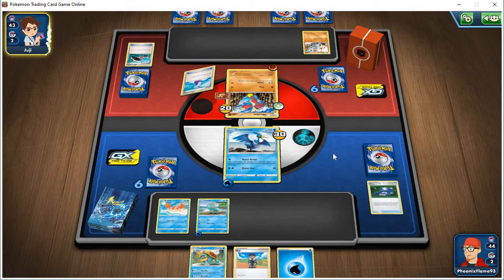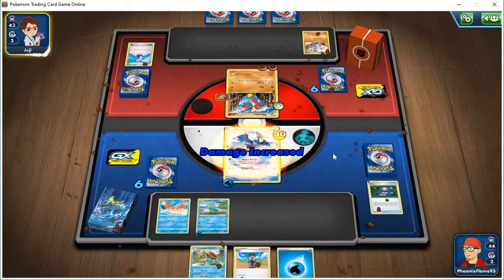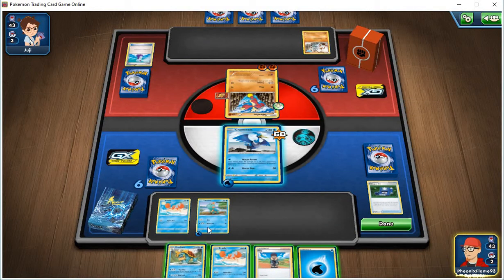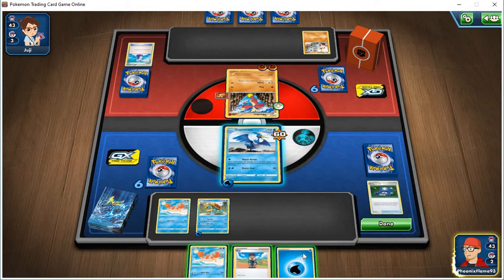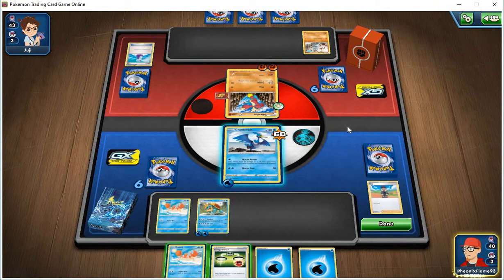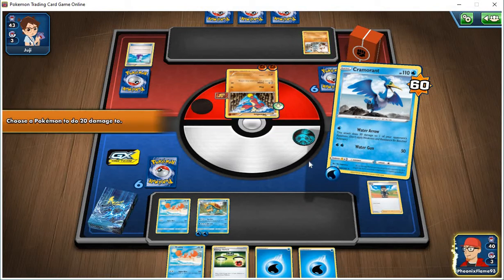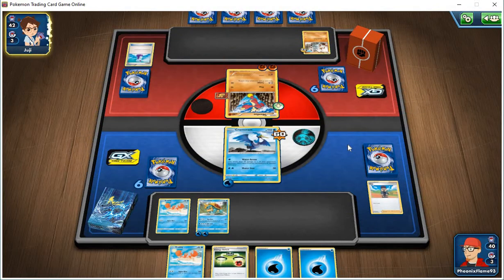He's going to knock me out in a few turns, but I might be able to knock him out first — hard to say. He uses a potion. The coin flip comes up tails so the attack does nothing. Now I'm going to evolve Chuto into Dreadnought, put another water energy on Dreadnought, and use Hop to draw three cards. I'm going to use Water Arrow and target his benched Pokemon — if a Pokemon on the bench gets knocked out, you still take a prize card.